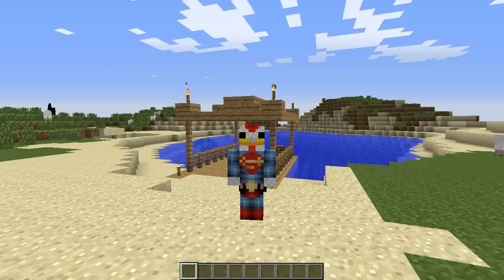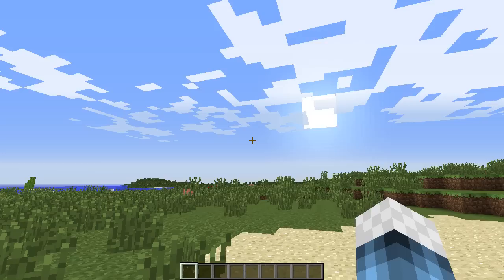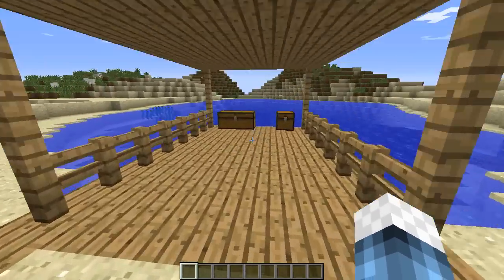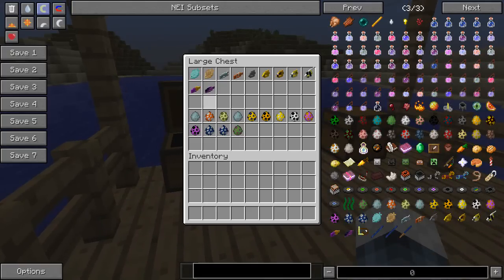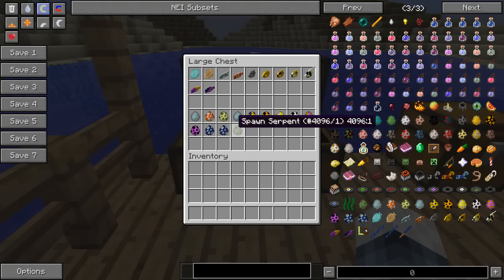It adds some really cool features to the oceans. If you do, let's hit that thumbs up and try to hit 5,000 likes. I made this little pier where I've got all my fishies, and in here there are tons of little spawn eggs for the fish. The serpent, which is kind of like the Loch Ness Monster, I will save for last.